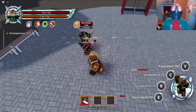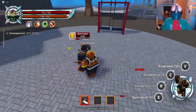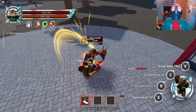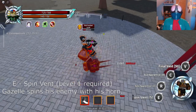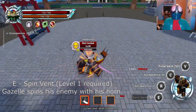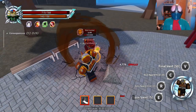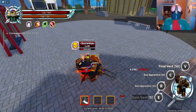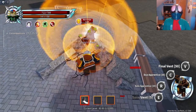Gazelle's first move at level one — level zero, whatever you want to call it — is Spinning Dice, which is just rotation. We hit them and it stuns them. It's super annoying because every NPC version of Gazelle would use this. It's really good and I hate it. It's so annoying. So we got that move going for us.